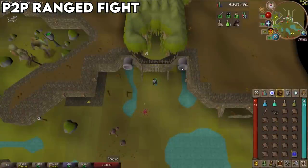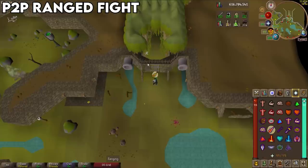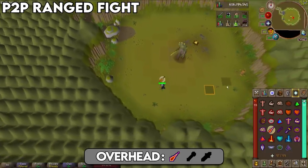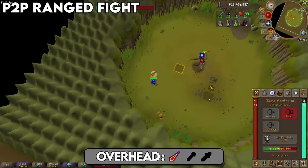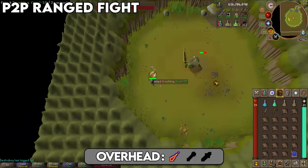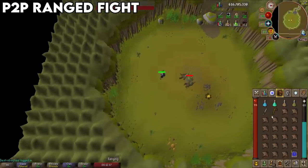For the pay-to-play ranged example kill: using the magic shortbow imbued with amethyst arrows — or upgrade to a toxic blowpipe if available. Drink your antidote and ranging potion, activate Protect from Magic and Rigor, enter the room, grab the bronze axe, stay out of melee range, and start the kill. When growthlings appear, take them to zero HP and use the axe on each one to finish the kill.